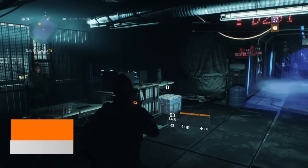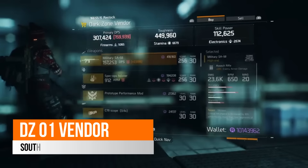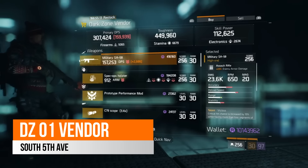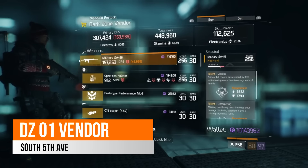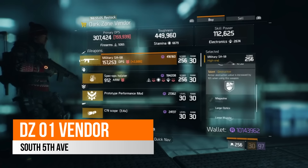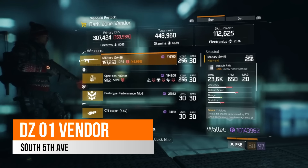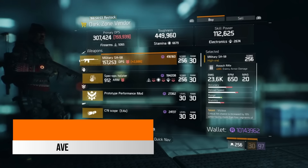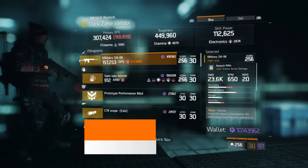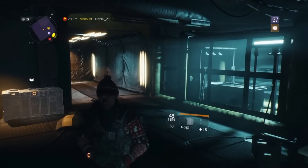Over in the DC1 South vendor on Fifth Avenue, there is a very nice high military SA-58 assault rifle with 53% enemy armor damage. It comes with vicious, unforgiving, and destructive as its talents, and its base damage is 23.6k — a very high-damage assault rifle this week. If you are looking to pick one up, this is a great one in terms of damage that I would recommend.